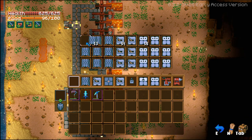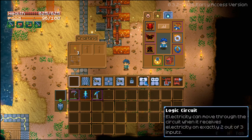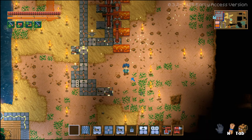You are going to need quite a few different items to make this work. The first is a drill, the robot arm, the delay circuit, logic circuit, electricity stick, a lever, electrical wire, and conveyor belt.